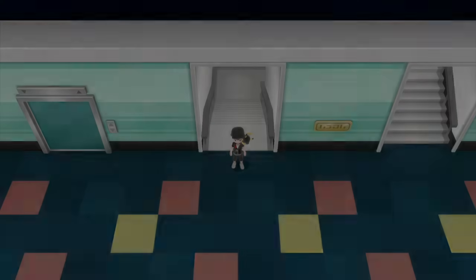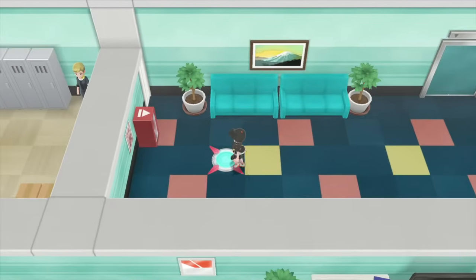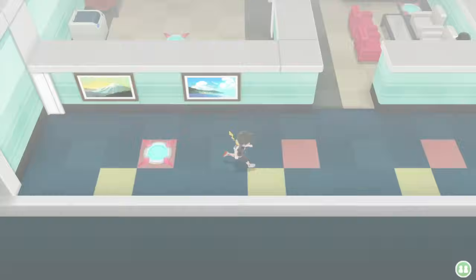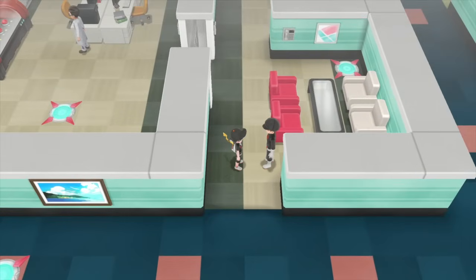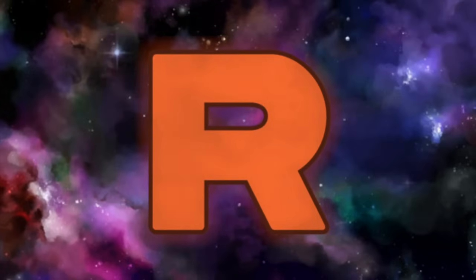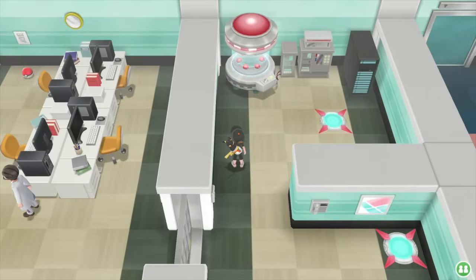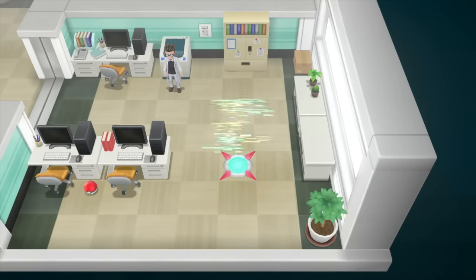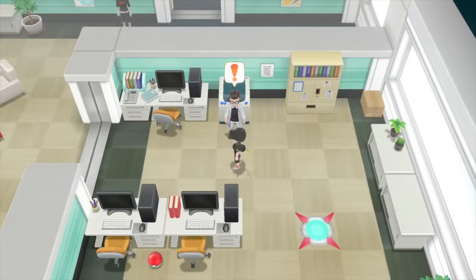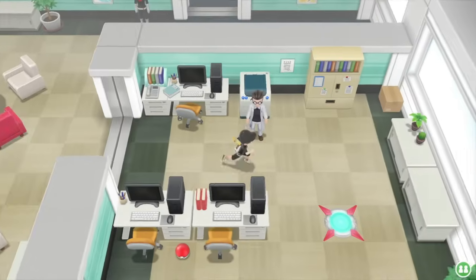I'm going to show you how to get through Silph Company - it's a bit of a maze. Not only are there loads of floors but there are also these teleportation portals and you need to work out how to get through the entire building. I'll show you which ones to take, but as you go you'll come up against fights against Team Rocket grunts. You're aiming for the very top floor, and it's not just the grunts that will fight you - the scientists will too, so be ready for those battles as well.